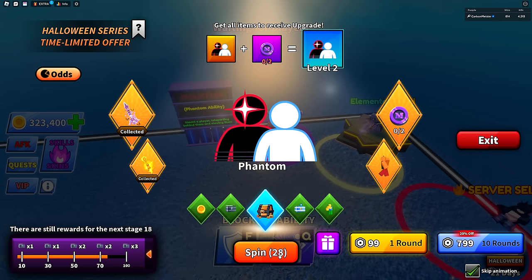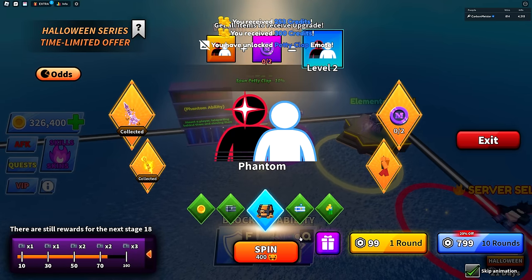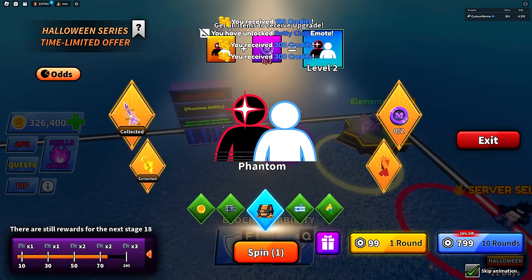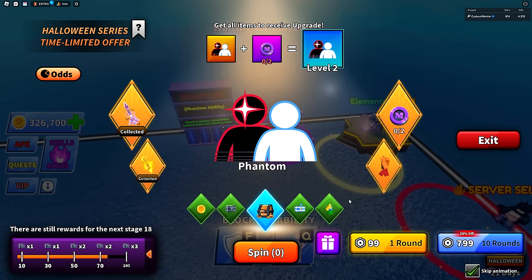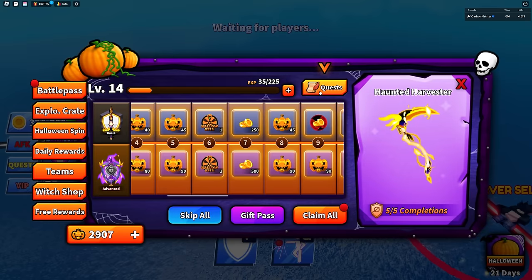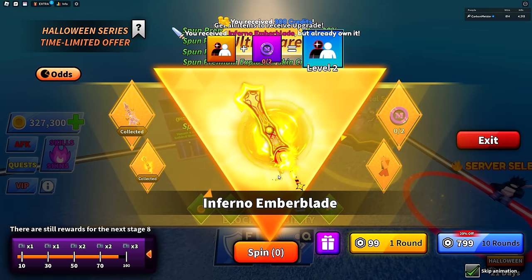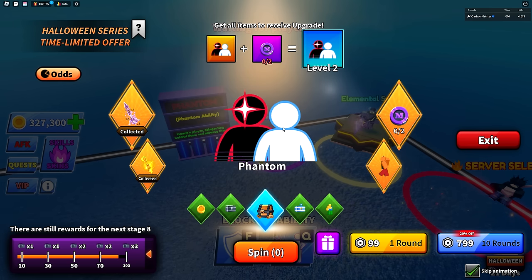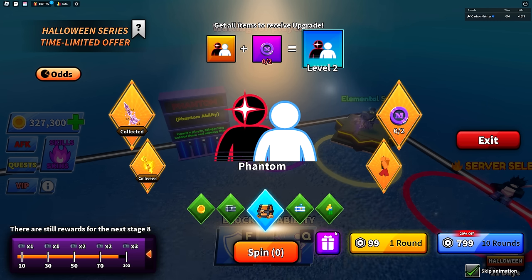Let's see what we get here — we literally didn't land a single token, which is upsetting. I have one more spin — still didn't get it. I ended up buying 10 more spins and we spun an Ember Blade instead. To be fair, these tokens are a one percent drop chance, so it's going to be pretty difficult. It's really unfortunate, but my main focus right now is getting this elemental sword.